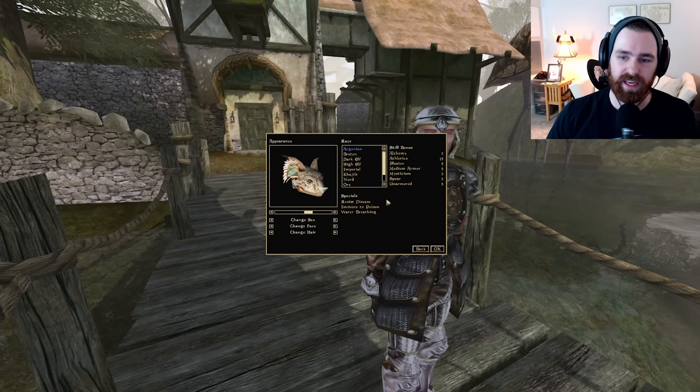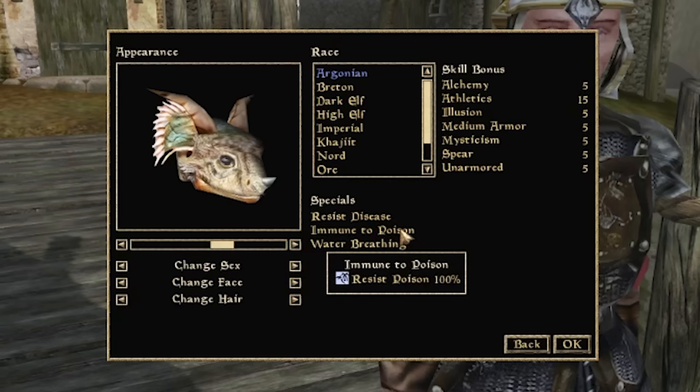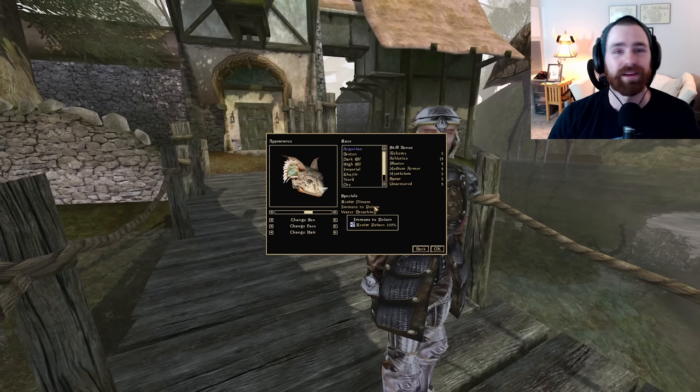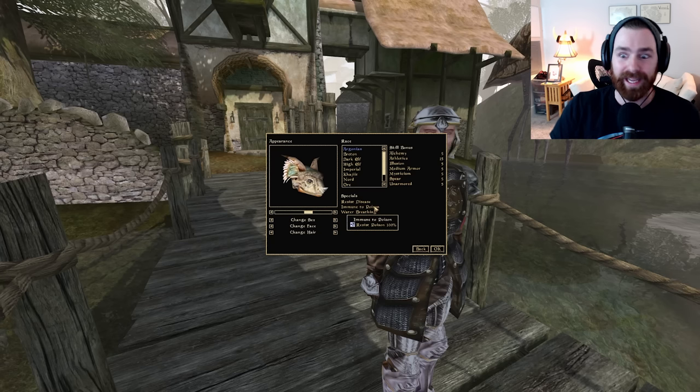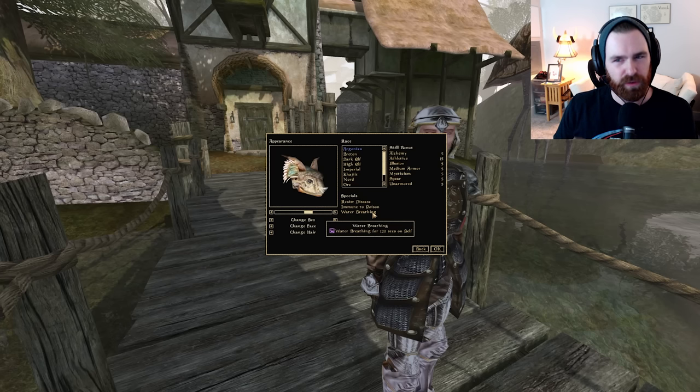Looking at Argonian specials: they get 75% resist disease, which isn't very exciting since cure disease potions are common and diseases are a non-issue. They have 100% immunity to poison, which is actually fantastic — every Morrowind player has been killed by opening a trapped chest. And finally, water breathing for 120 seconds on self, which doesn't play into spear fighting specifically but is a nice bonus.